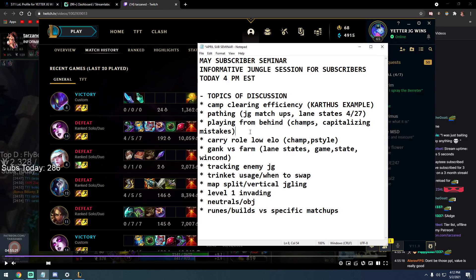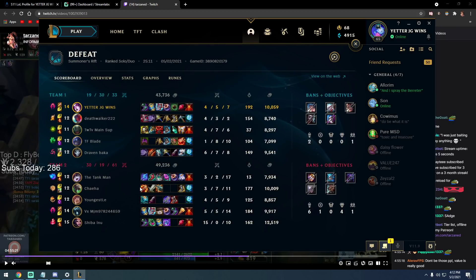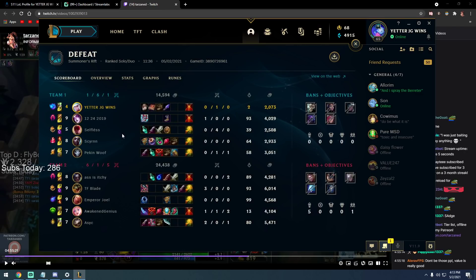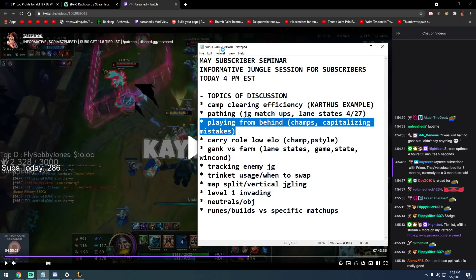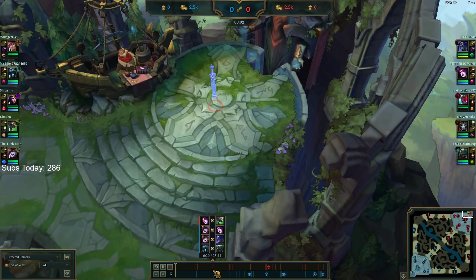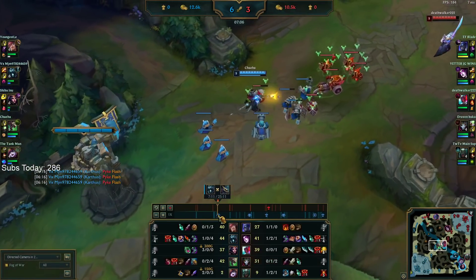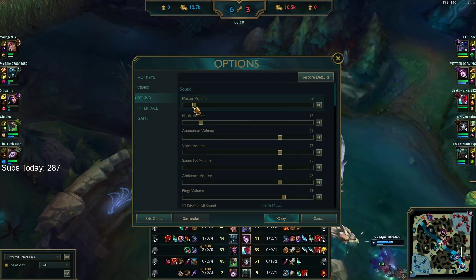That is how I win games with a losing bot lane. In the current meta it's pretty bot-centric, so you should be camping bot more often. But if Rift Herald is up and they're doing Dragon, you should always go for Rift — it's the most broken objective, giving you a huge amount of free gold and XP. I have a recent Morgana game that is a perfect example of this — I got Rift Herald this game.